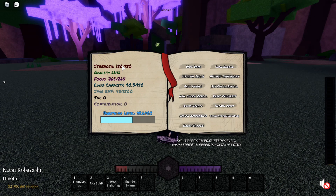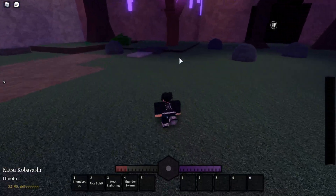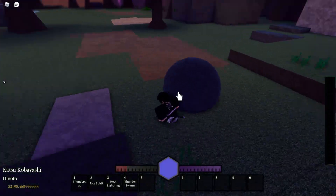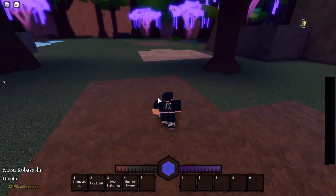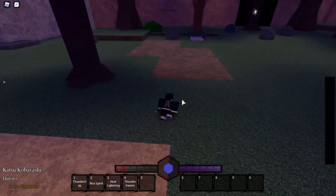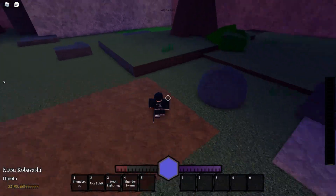But for strength and agility — starting with strength — there's a trick. If you have water breathing and you have water wheel, you can charge up your breath and use water wheel. When you use water wheel, you can get all the way over here in like one move. Keep in mind it does fling you towards the left side, so you gotta look a little to the right so you go that way.